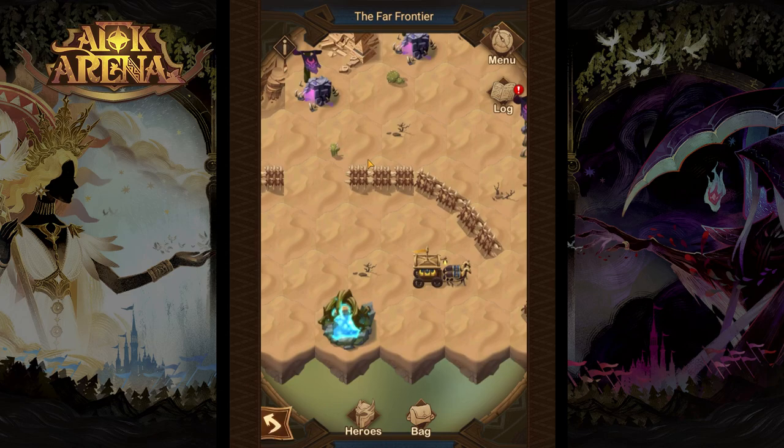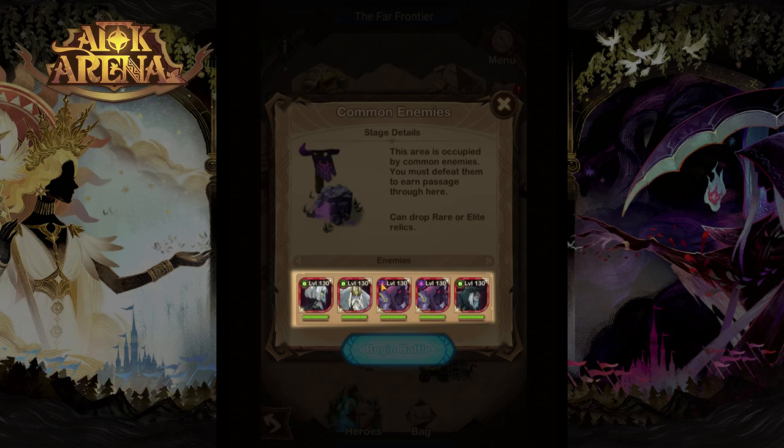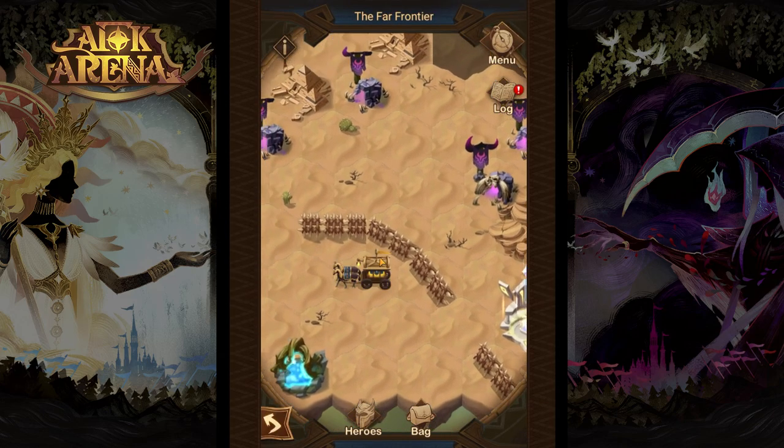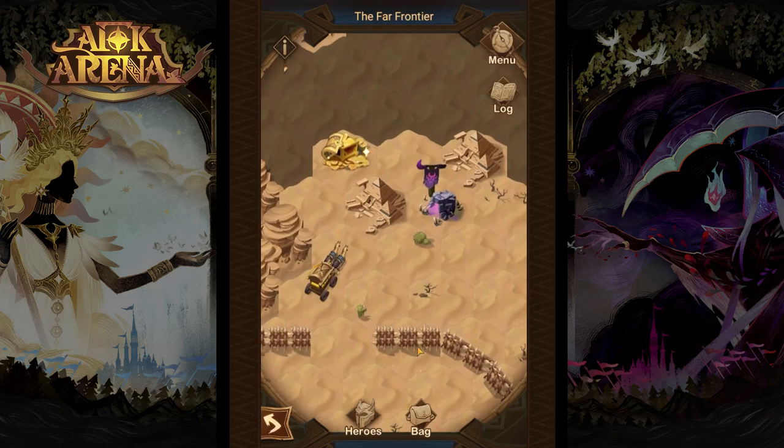How do we start this adventure? It's recommended to start by taking out those common enemies that are the lowest level. You will have a lot of fights in this adventure so let's go and take those guys out. Taking out more common enemies will allow you to get extra relics that will help you throughout the journey.